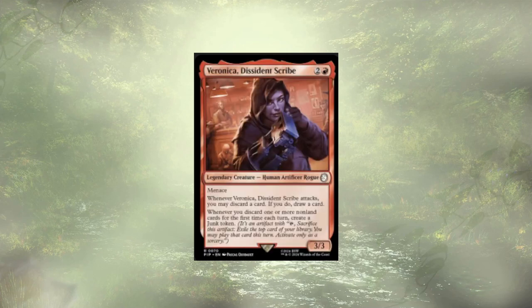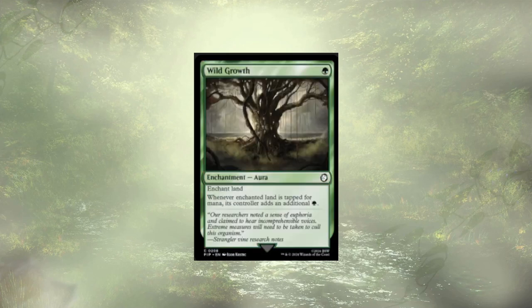Veronica, Dissident Scribe, follows up that Nest. She lets us loot on attack, which is cool — it technically combos a little bit with our commander. But if our commander let us grab things from the grave when they attacked and not just on ETB, it'd be a little bit stronger. As it is, we're going to cut it. Wild Growth is another aura enchantment for lands, and we have a couple other ones already in the deck that are doing this but stronger because they're not limited to green. So for that reason, Wild Growth got cut.